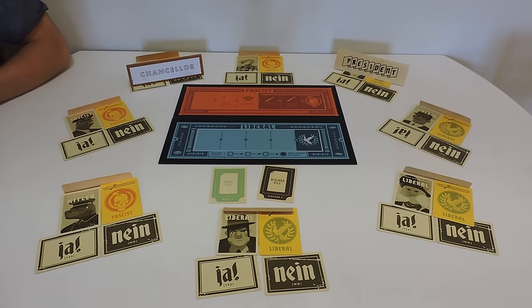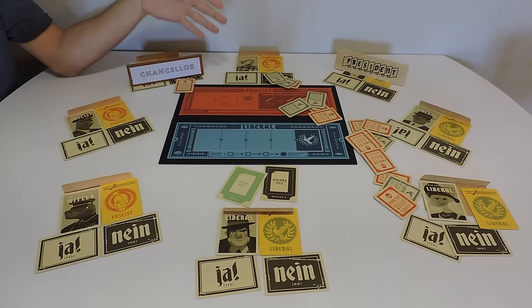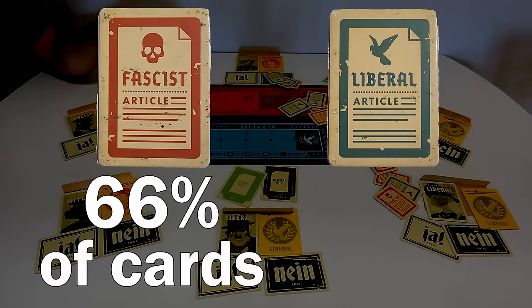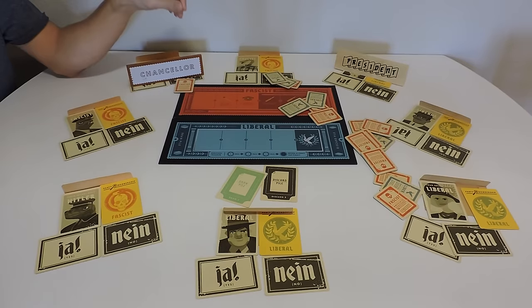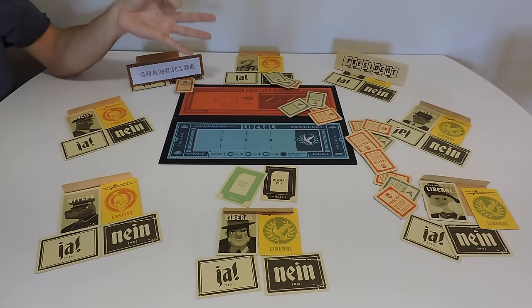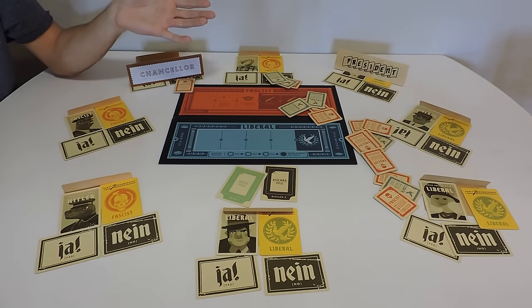As a liberal, you also want to know your odds for the cards. About 66% of the cards in total are fascist instead of liberal, with liberals being about 33%. So it is much more likely that a person is going to draw three fascist cards at any given point than just happening to draw three liberals. Keep an eye out — if somebody says they got nothing but fascist cards, they may not be lying.